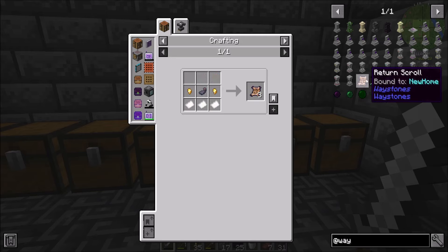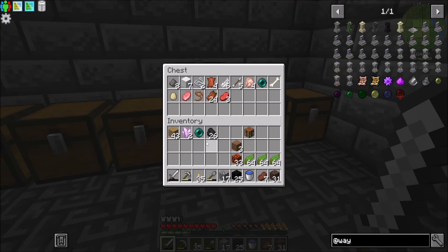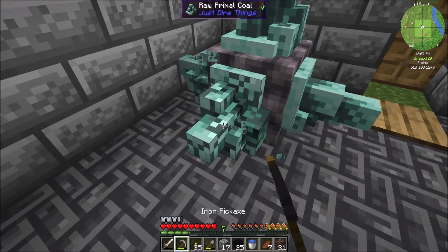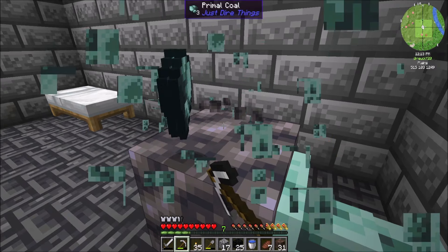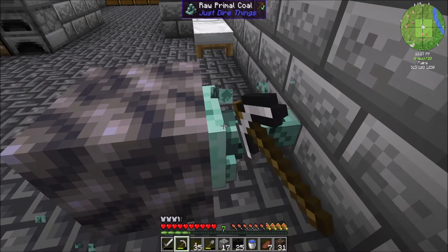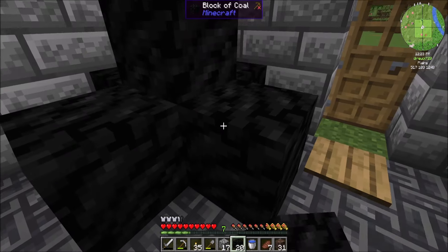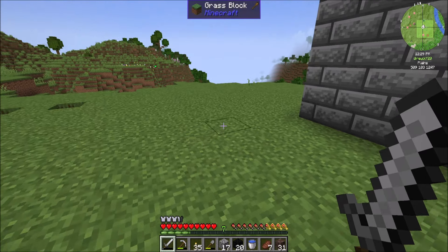Warp scrolls - return scroll bound to new home. I'm going to make one of these because it's super cheap. In order to do that I'm going to need some squid ink. Pro tip: the river near my house has no squid in it, but out here does. Also pro tip: before you go hunting for anything, make sure your sword has more than one durability on it.